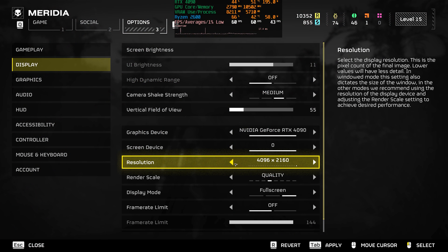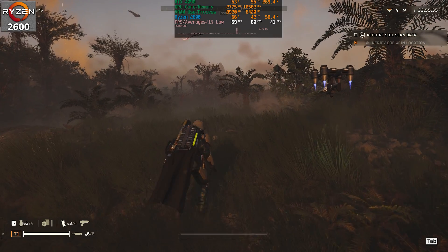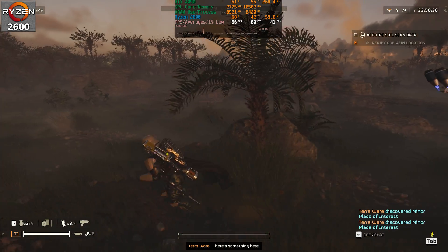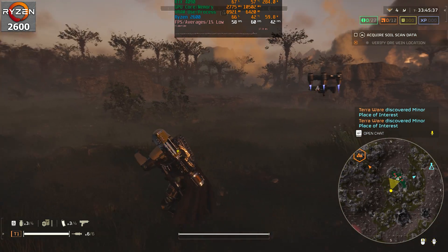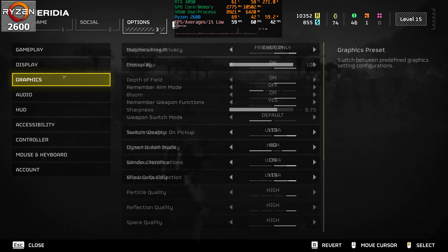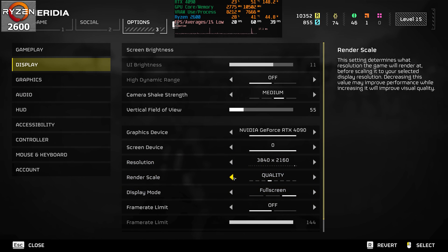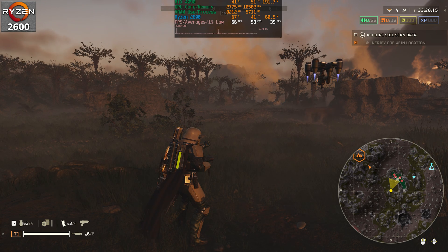Starting with some solo gameplay before jumping into group gameplay. At 4K native we're getting around 60fps, with 1% lows in the 40s, and we're clearly CPU bound — the RTX 4090 is only running at around 60%. If we drop the render scale from native to quality, or even down to performance at roughly 1080p, the FPS is still the same because we're CPU bound.